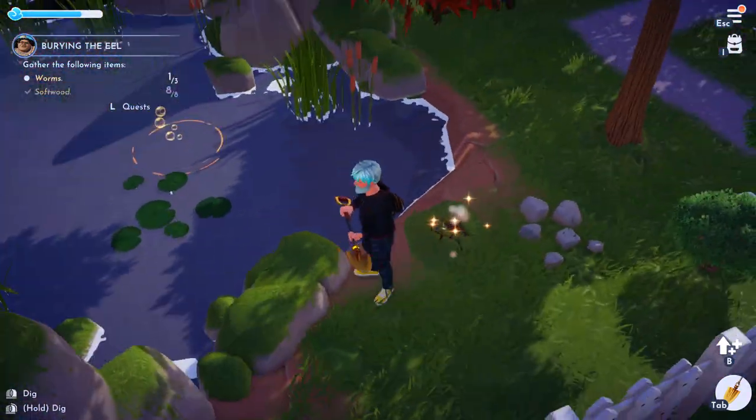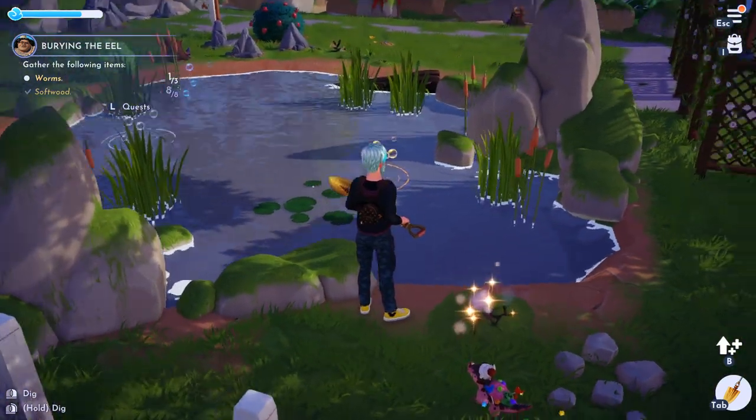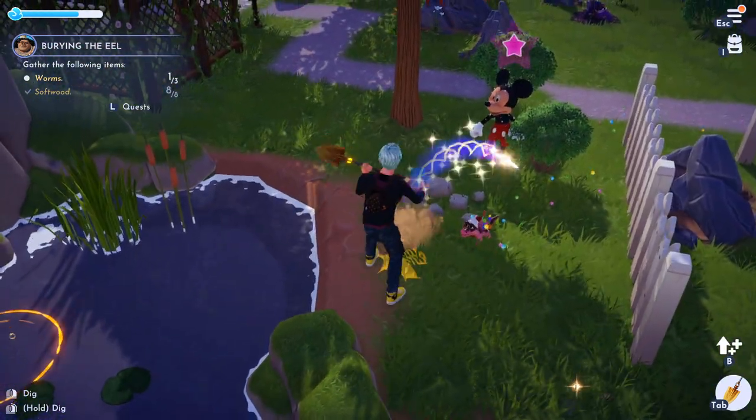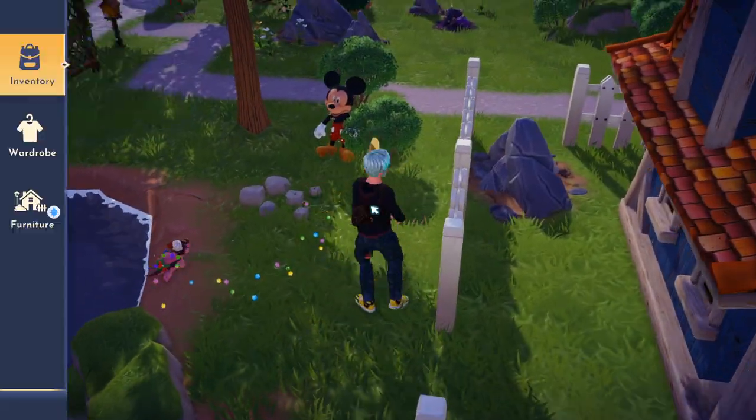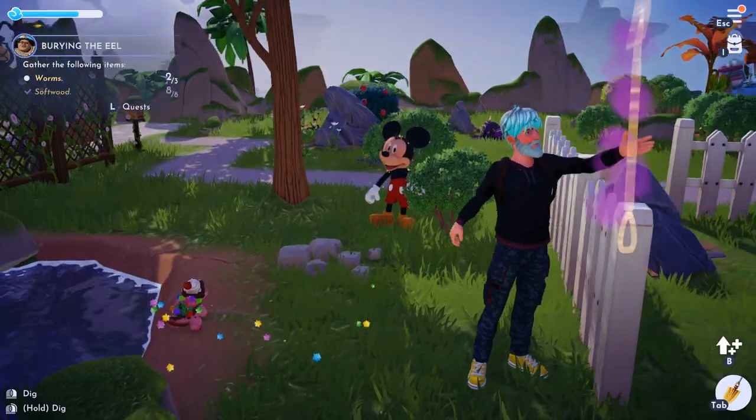What you need to do is find these sparkling little dig holes that are around the ponds. They have a chance — it's not going to be every time — but they do have a chance. And as you can see, I just got one right here. That's what the worms look like. Picked it up, so now I'm at two.